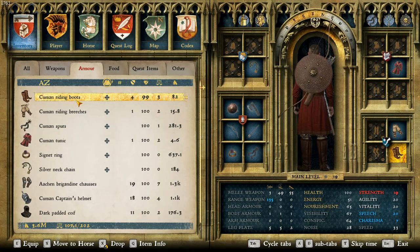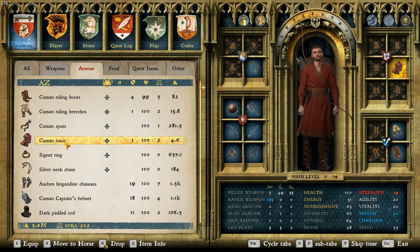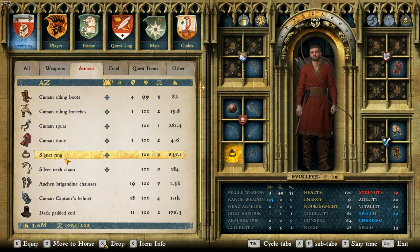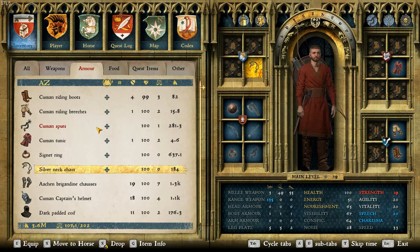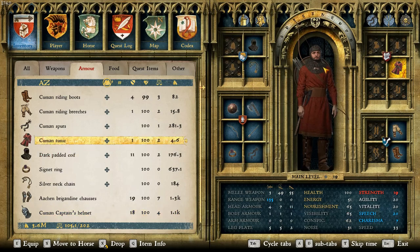For clothing we have a pretty standard layout. We have the Cuman riding boots, the Cuman riding breeches, Cuman spurs, Cuman tunic, and then a signet ring and a silver neck chain on top of that. One last piece of clothing that I kept off just so you could see how it looks as a Cuman is the dark padded coif. As you can see, that just makes sense because you need a coif — it's the best way to go.